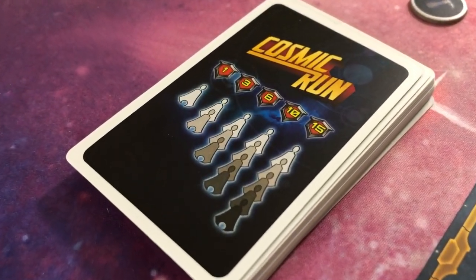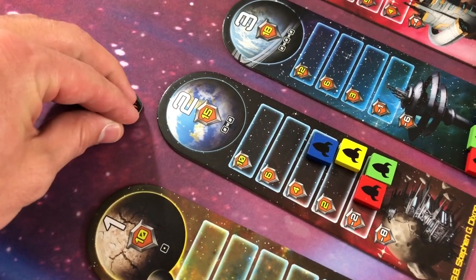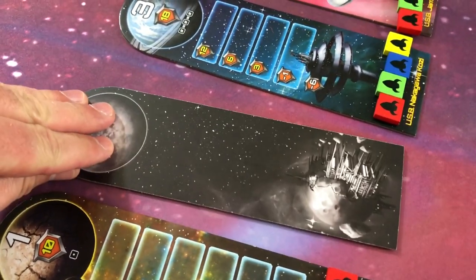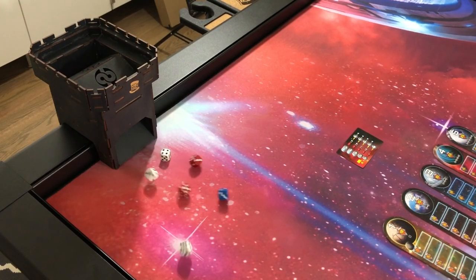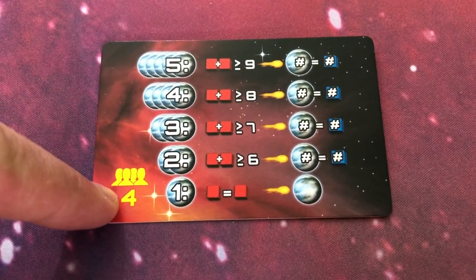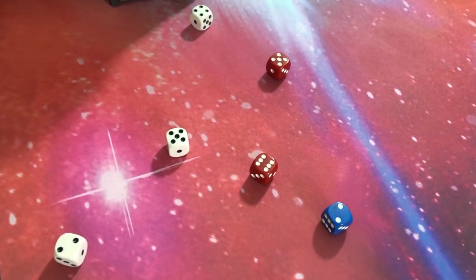If a player reaches the top of a planet track, they discover the planet and everyone immediately scores wherever they are on the track. If a planet gets hit 3 times by an asteroid, it blows up and everyone scores immediately. On your turn, you roll 6 dice and first check if an asteroid hits any planets. With 5 planets left in a 4-player game, if the sum of the red dice is 9 or more, the planet number shown on the blue dice gets hit by an asteroid.